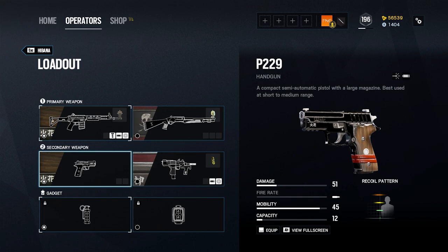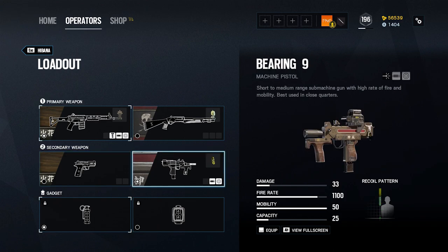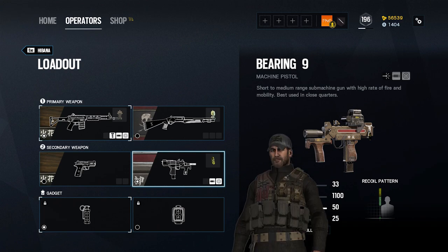That said, with Hibana only having 20 rounds in her primary weapon, the Bearing 9 can be a useful full-auto backup if you find yourself in a tight spot with no time to reload. Remember, switching to your sidearm is always faster than reloading.